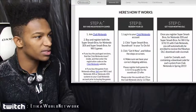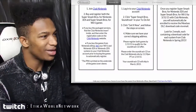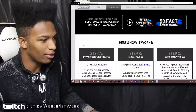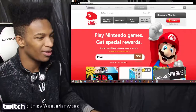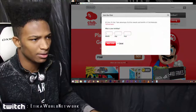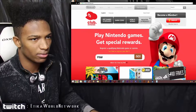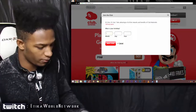Now here's how it works. Step A: buy and register both games - I have them both. So now join Club Nintendo. I don't know if I'm a member or not, I know I registered something way back in the day. Okay, so become a member - let's sign up. Maybe I am a member and I just need to register, but you know what, I'm going to sign up for a new account.